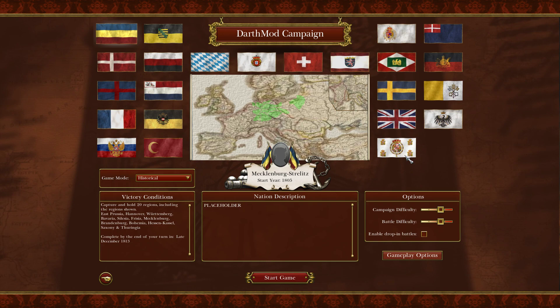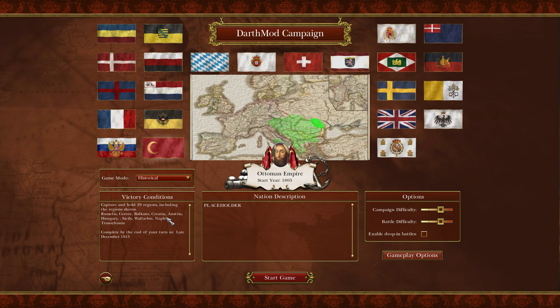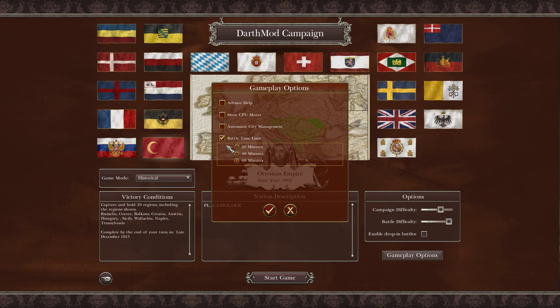We're playing as the Ottoman Empire. We control a lot of territory and have to conquer more — capture and hold 20 regions including Rumelia, Greece, the Balkans, Croatia, Austria, Hungary, Sicily, Wallachia, and Transylvania. We need to be done by late December 1813. Campaign difficulty is set to Hard, battle difficulty to Very Hard, with a 60-minute battle time limit and no advisor help. Start year is 1805.